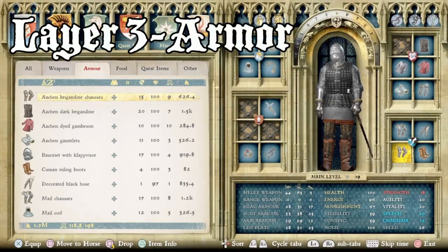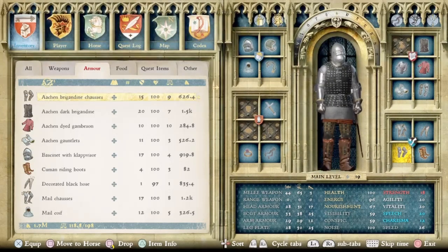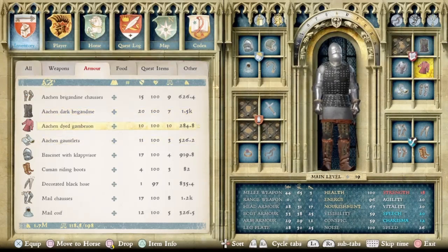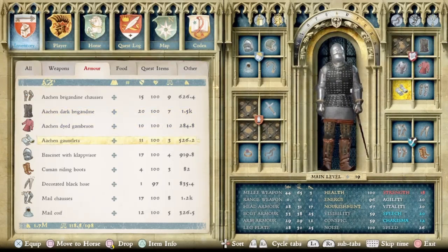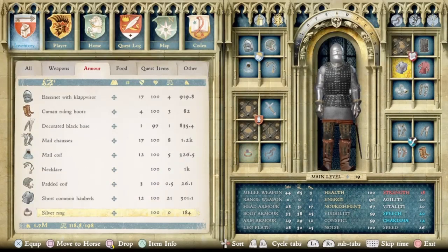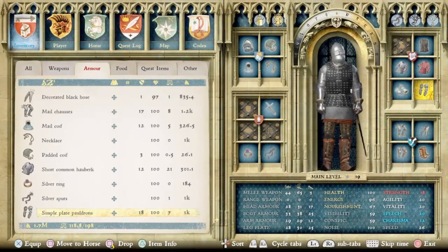The third and final layer of this outfit is comprised of all the unique items that make this suit what it is. Starting at the top, we go through the Aachen pieces: the Aachen brigandine chausses, the Aachen dark brigandine, the Aachen gauntlets — the gamson was already in layer one. Then we fill in a couple of blanks: the bassinet with clap visor, because it's got the aesthetic that really goes with this type of armor, the cumin riding boots to finish off the legs, and lastly the simple plate pauldrons, keeping the outfit quite simple.